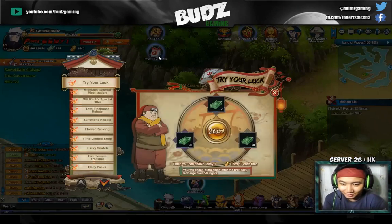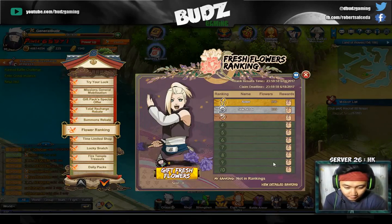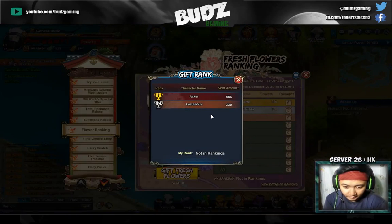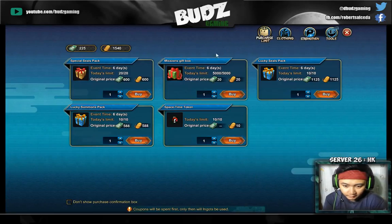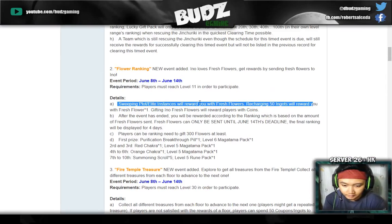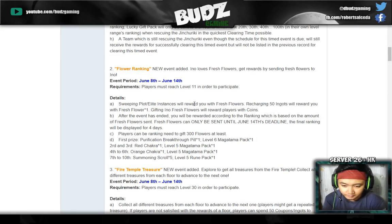And then Flower Ranking — you need to give flowers, not flower but flowers. You can get yourselves a fresh flower by sweeping plat and elite instances, and also recharging 50 ingots will reward you one fresh flower.